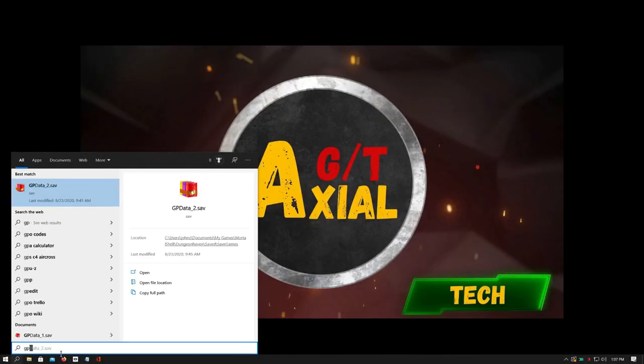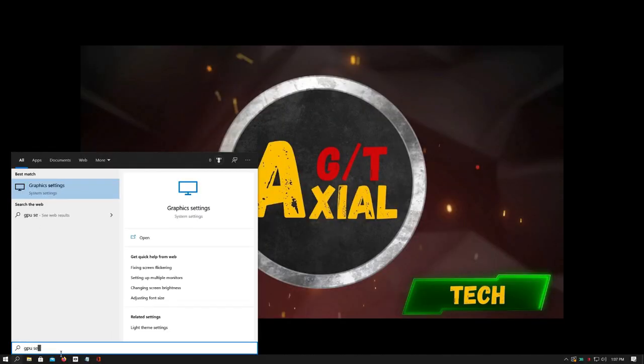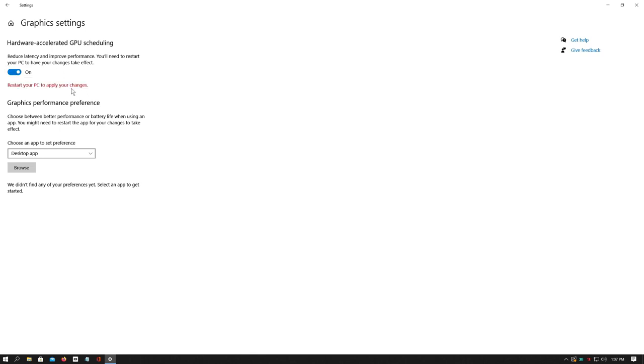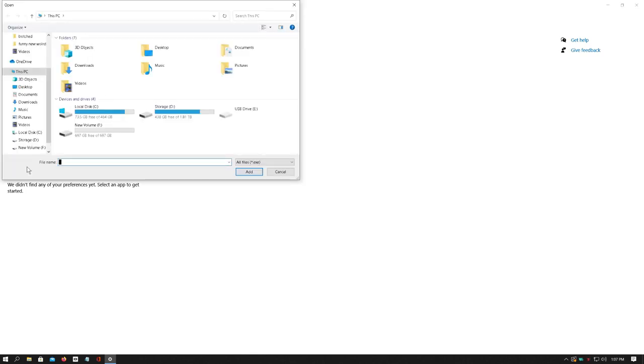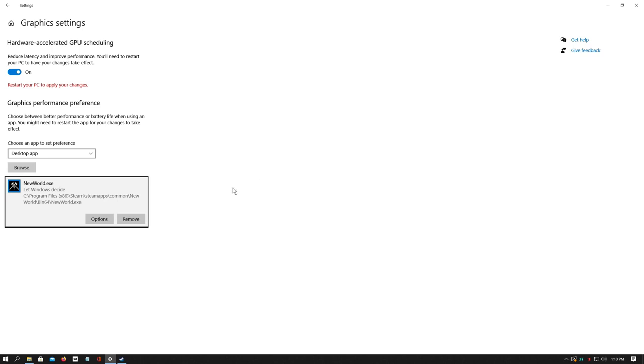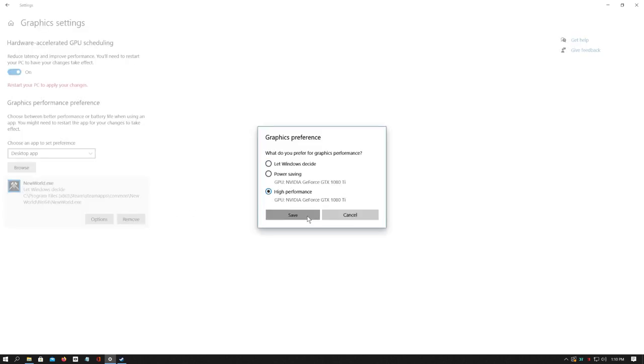Close that out, then go back to your search bar and type in GPU Settings, and click Graphic Settings. This setting is hardware and Windows version specific, so you may or may not see this. But if you see GPU Hardware Acceleration Scheduling, turn it on. While we are here, look at the Graphics Performance section. Select Browse, find your New World game folder — it's wherever you have your Steam games. Inside that folder, select Bin64, select New World EXE, and select Add. Scroll down to what we just added, go to options, and choose High Performance.